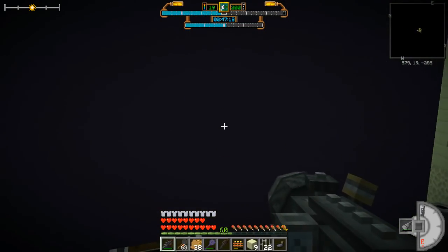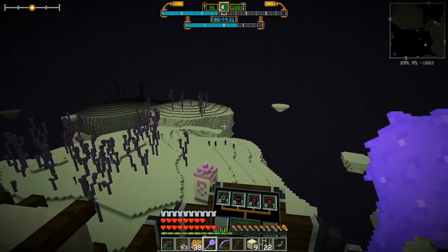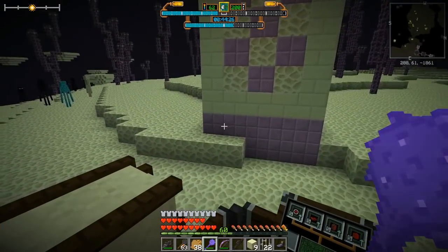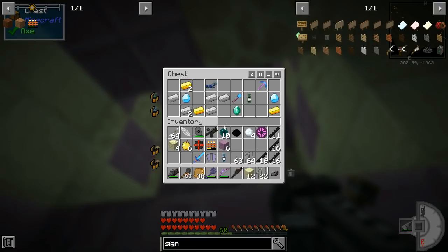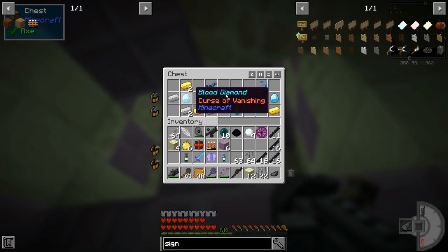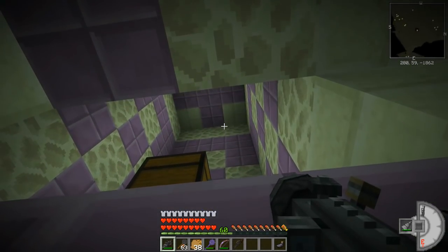What is that thing? It's like the top of a pyramid. Let's stop and look. Hello, little chesty chest! Soulbound Insight — curse of vanishing — on some diamonds. Horse armor, we'll take that. Diamond shovel, Soulbound Efficiency Four — I don't really need it but it'll be kind of handy. That was kind of cool.